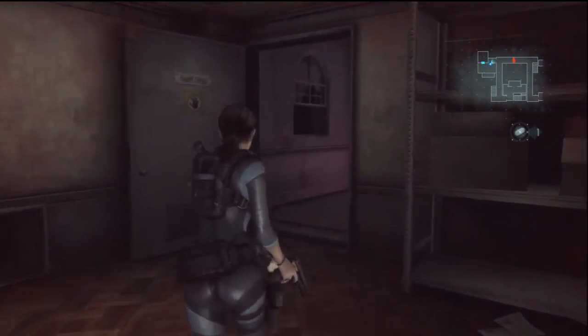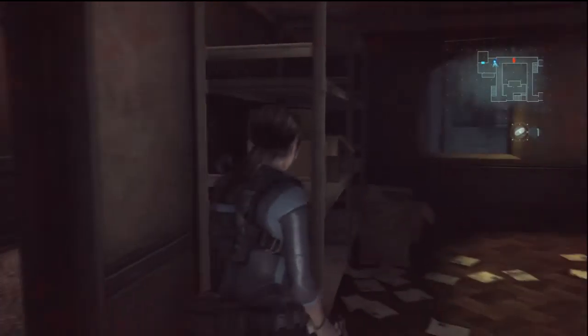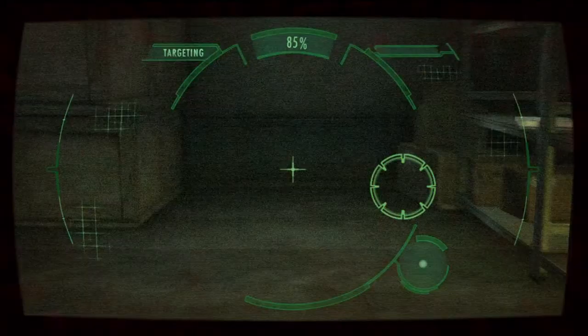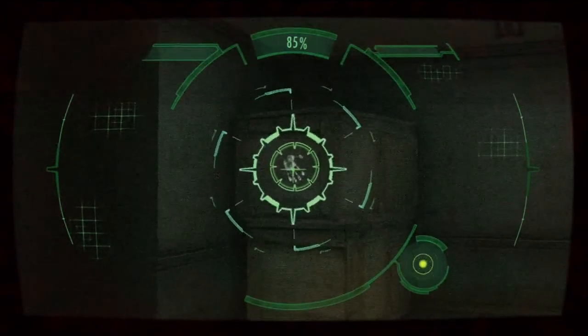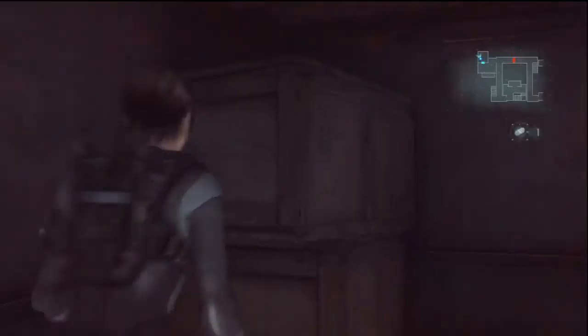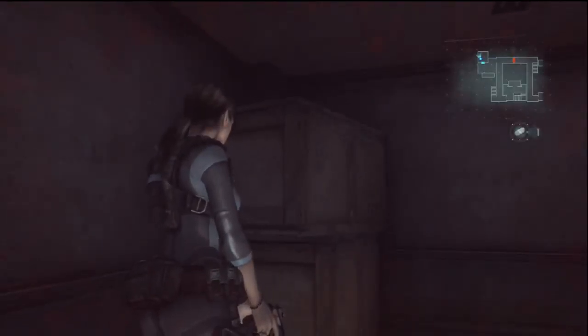Now we are back to Jill and this is where the enemy busted out of the door. Once you finish that crazy battle — I don't suggest going for the handprint during the battle — once you finish the battle you can scan that handprint.